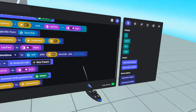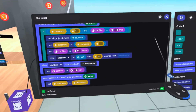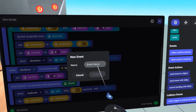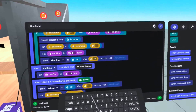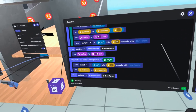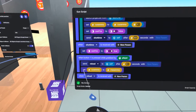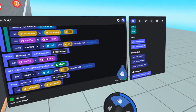Now we want to do the same thing with reloading. We know reloading — or even recharging a sci-fi gun — doesn't happen instantly. We want it to take some time. So we're going to do something very similar to our shot delay. We're going to make another event: send event with delay, and name this new event "reload". Let's say reloading takes a whole three seconds. When event is received, we'll grab that again, change it to the reload event, and when we get the reload event, we'll set current ammo to max ammo.